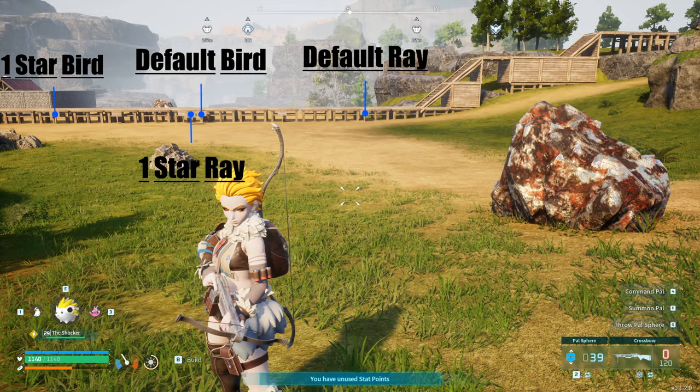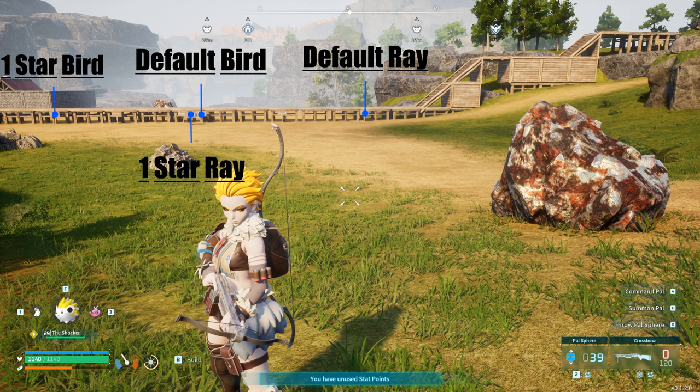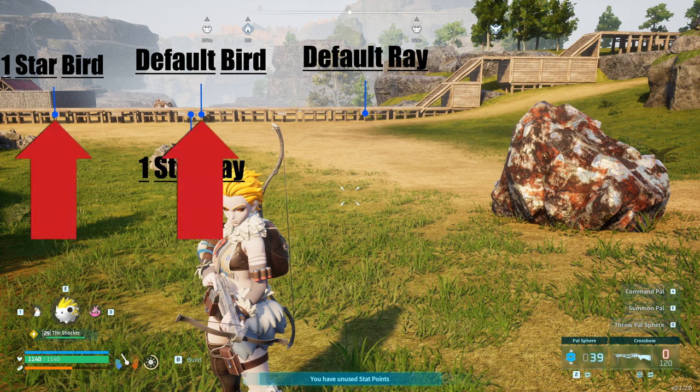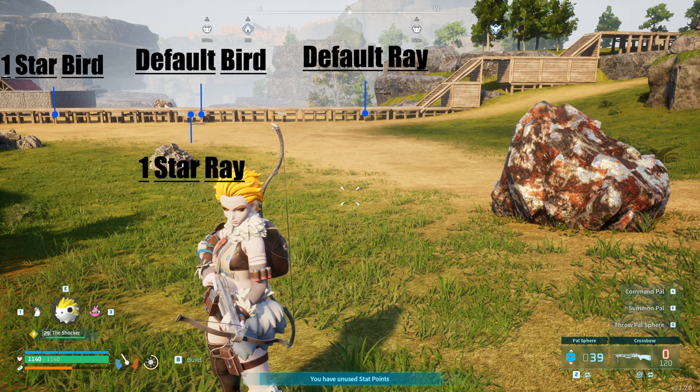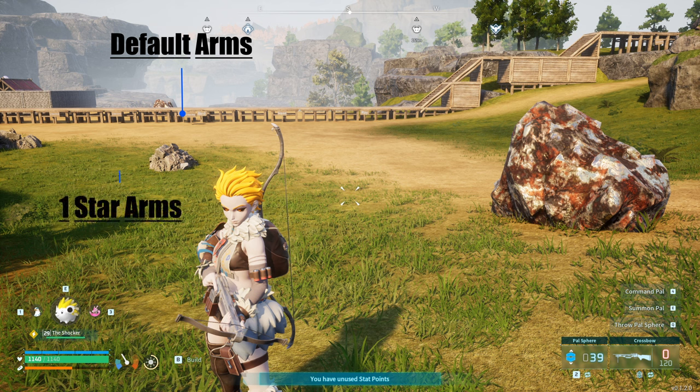Looking at the upgrade markers, you can see how much further the ray upgraded to one star traveled compared to its default, and the same for the bird — both traveled significantly further. The only one that didn't gain much extra distance was Arms. The non-upgraded Arms landed right here, and its one-star version landed just slightly further — gaining about half the distance improvement you get from upgrading the ray or the bird.